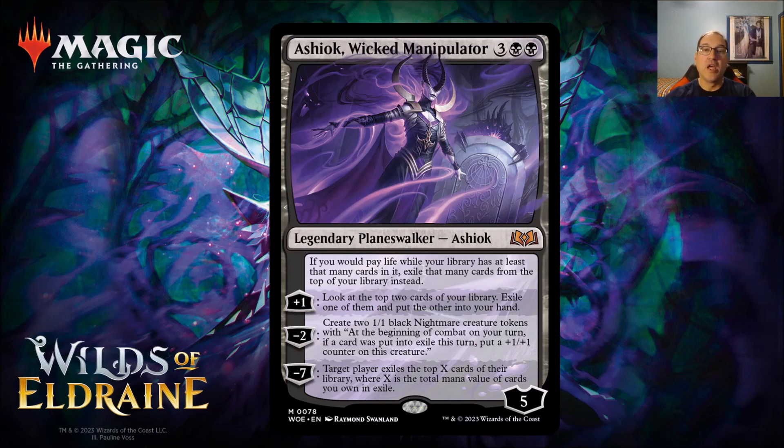Now let's talk about planeswalkers going forward. Mark Rosewater at the Pro Tour Barcelona panel said that going forward we can expect only one planeswalker card in each set. That's a big change — we've seen at least three in most premiere sets and massive amounts in War of the Spark and Phyrexia: All Will Be One, which had 10. I'm hoping we'll continue to get good planeswalkers like Ashiok that are definitely playable in standard, even if we see fewer of them overall.